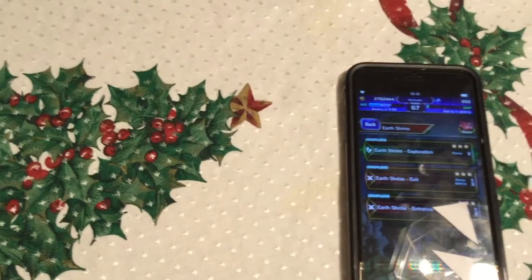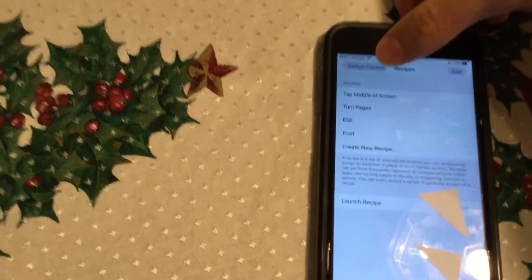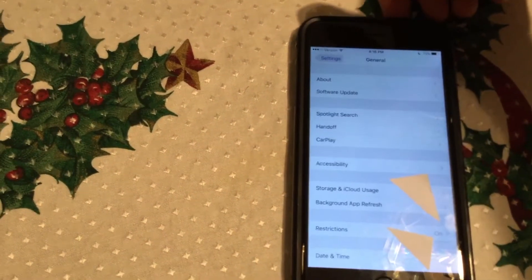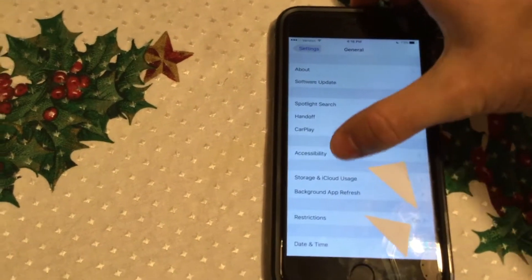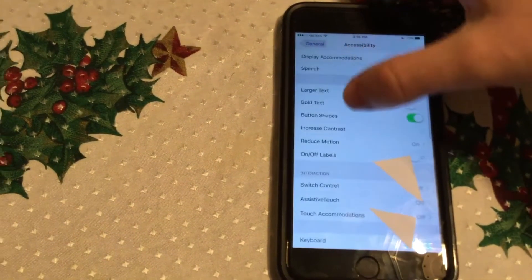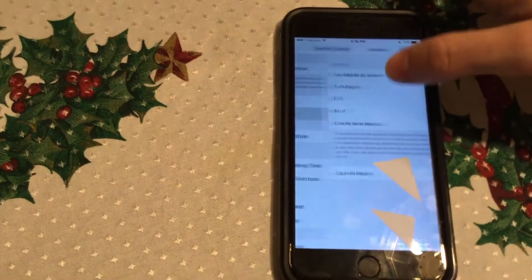So we'll go ahead and go to Settings, then go to General — so it'll be under General Settings, Accessibility. Let's go down a little bit here to Switch Control.